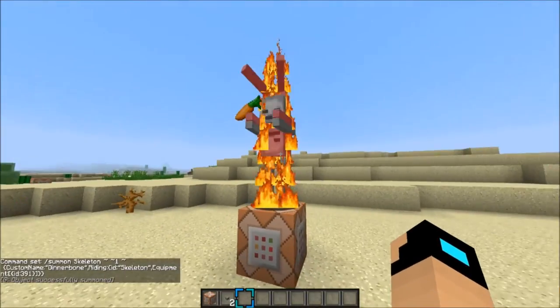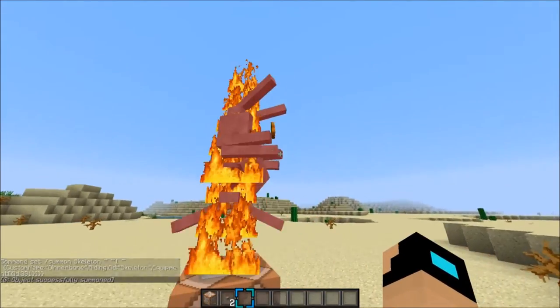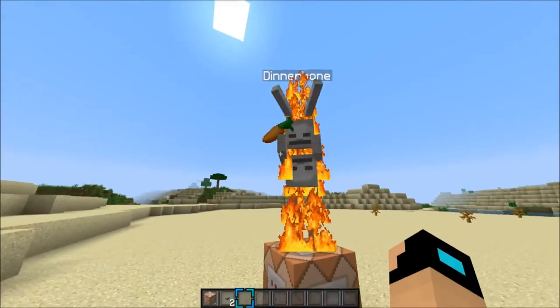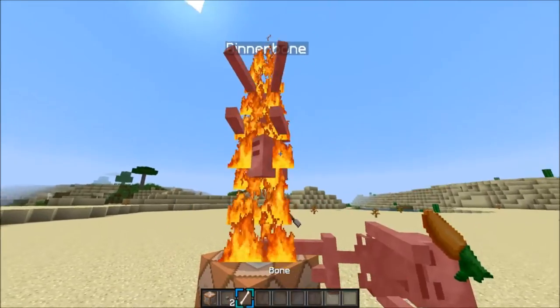Next up we got a skeleton rabbit, which is very very weird. It holds a carrot and it looks like two skeletons upside down. He's got some ears and he's just looking for a good time — he's been on Tinder quite a few times but he's always been swiped left, and now he's dead.